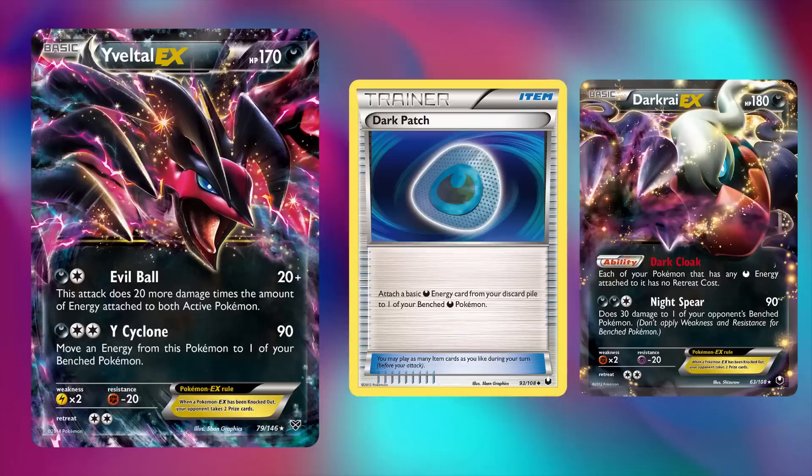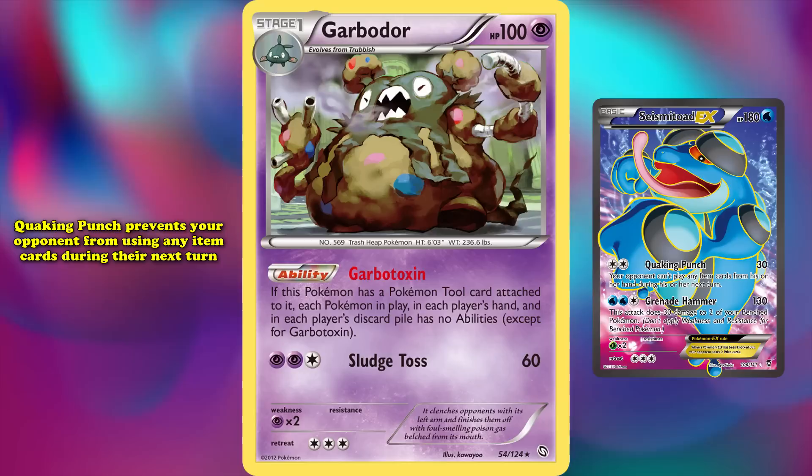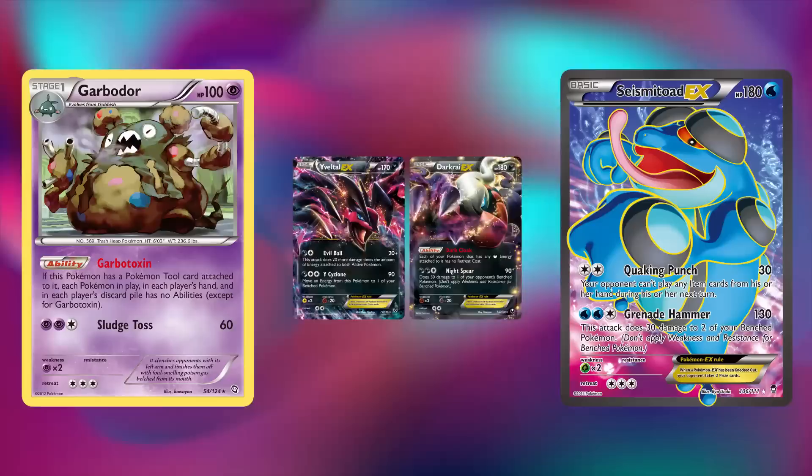Only two sets later in X and Y Furious Fists, Garbodor got its next powerful partner in Seismitoad EX. Its Quaking Punch attack prevented your opponent from using any item cards during the next turn for two Colorless Energy, and Grenade Hammer dealt 130 damage for two Water Energy and one Colorless, but required you to deal 30 damage to two of your own bench Pokemon. Its versatility due to needing only Colorless Energy for Quaking Punch would often see Seismitoad EX being played alongside cards like Yveltal EX or Darkrai EX rather than as its own deck, though later some decks focused solely on Seismitoad EX as their attacker by focusing more on its disruptive nature.